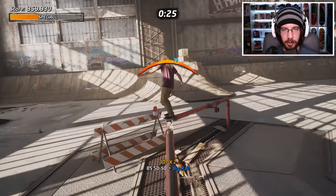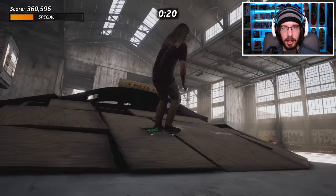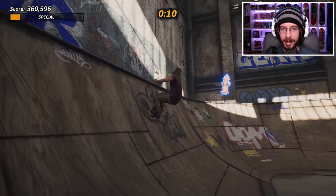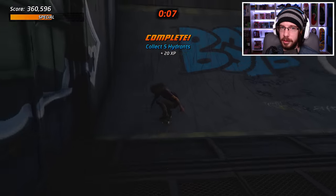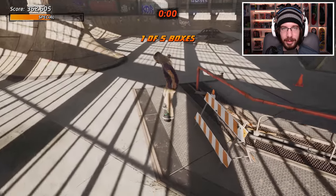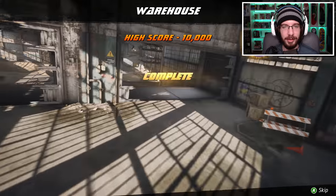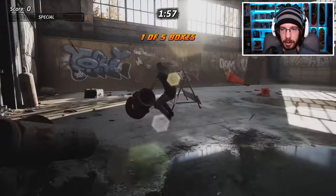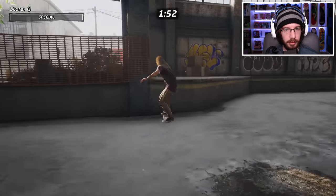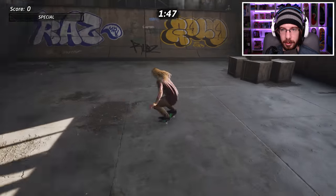Let's go ahead and get the 50-50 on this big rail — got that. Where is that hydrant? Oh, of course it's right back here. How do you not see the glowing object? I almost got everything — I just have to smash the boxes. I'm just gonna go to the next run. Got that box — that's one. Number two is right here. Number three is back here — yep, there it is.